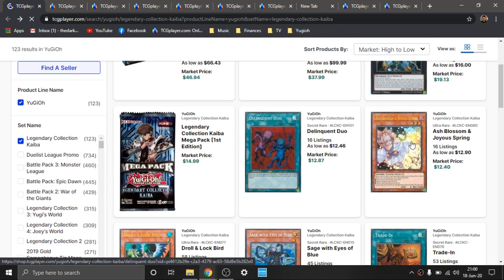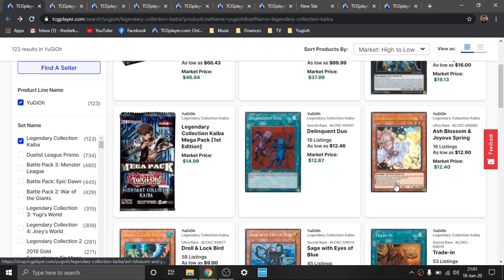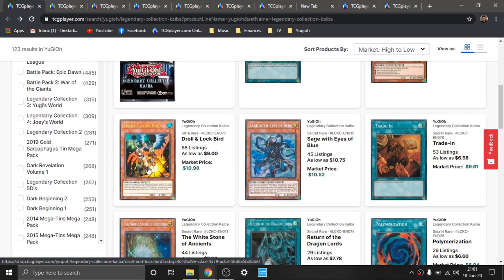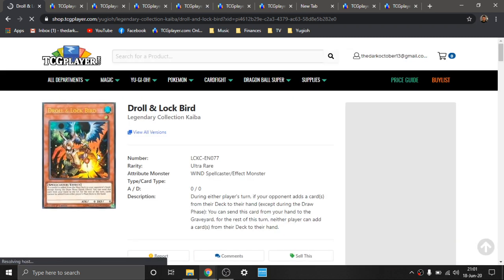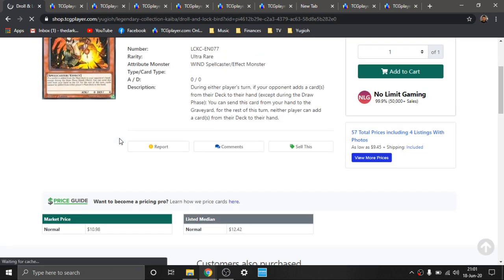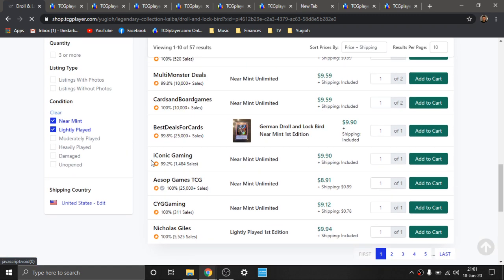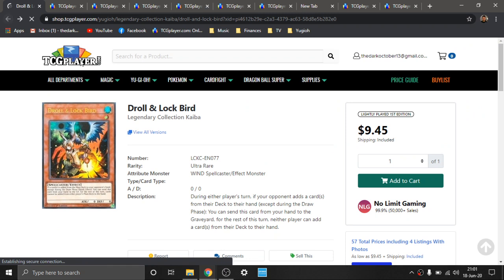Moving on, we have several different versions of Ultra Ash Blossom, so I'm not going to really go into this. Naturally, I think this is one of the first reprints of Ash Blossom. Of course, we have the Secret Rares from Maximum Chaos, and then I think the first reprint was actually the Super Rare in Shadows of Valhalla. I do want to take a look at Drill and Lockbird, because I'm still waiting for a Secret Rare reprint of this. This is one of my more favorable hand traps. I think this card is still very powerful, and it's about $10. I personally prefer the Super Rares from the OTS pack, but these are about $10, holding a relatively good price point.